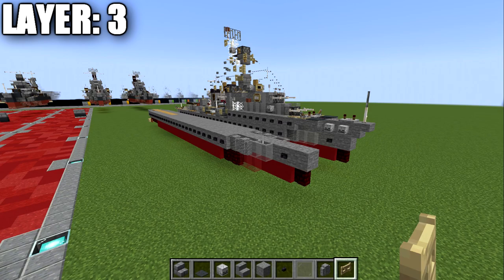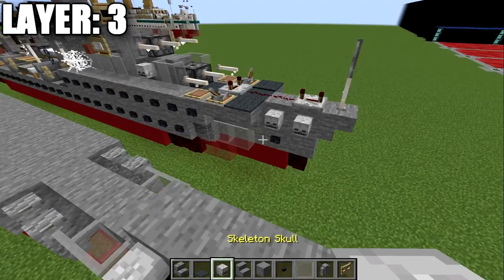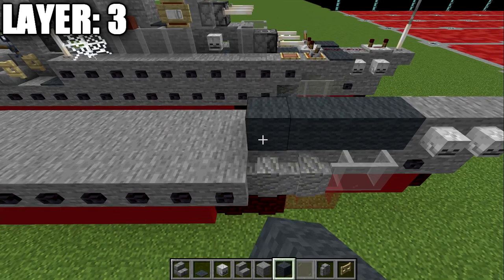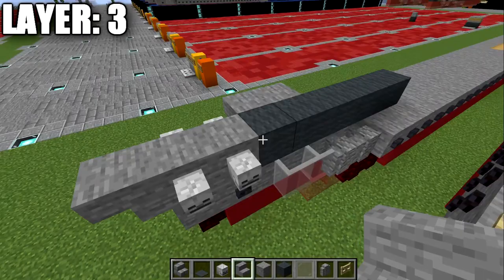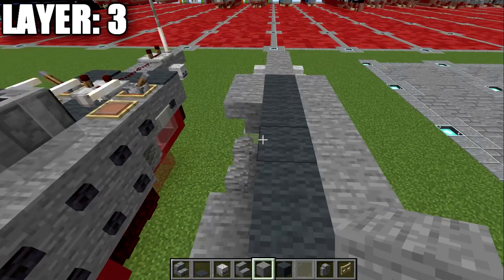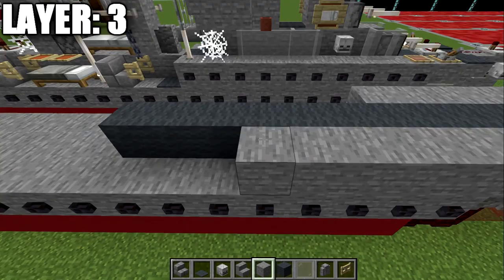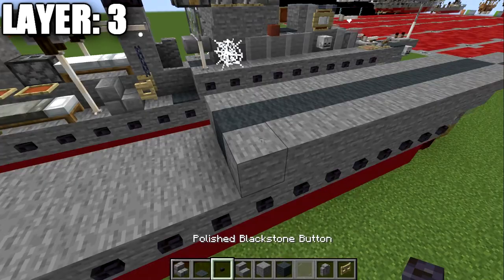Moving on to layer number three. We place a stone block on top, then a stone upstairs, another stone block back, followed by two skeleton skulls on both sides of those stone blocks. We then grab gray wool and place six blocks down the center. We place two upside-down stone stairs on both sides of the first two gray wool blocks, then four stone blocks back on both sides. Then we continue with six more gray wool blocks down the center and six more stone blocks to the sides. We run polished blackstone buttons all the way along the stone full blocks on both sides again for those portholes.